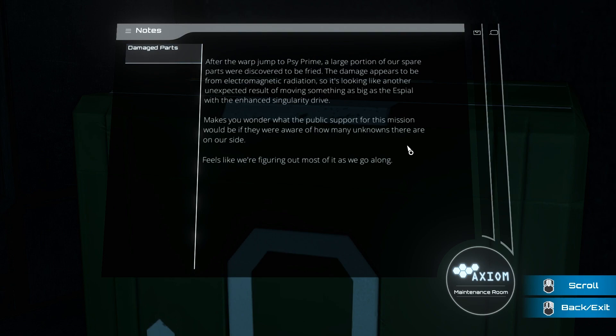Notes — Damaged parts: 'After the warp jumped to Psi Prime, a large portion of our spare parts were discovered to be fried. The damage appears to be from electromagnetic radiation. So it's looking like another unexpected result of moving something as big as the Espial with the enhanced singularity drive. Makes you wonder what the public support for this mission would be if they were aware of how many unknowns there are on our side. Feels like we're figuring out most of it as we go along.'